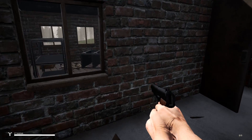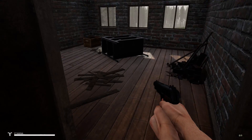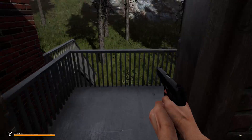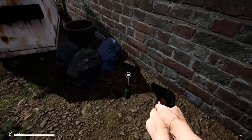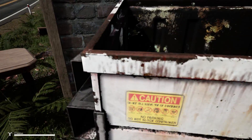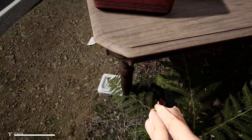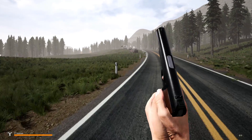Going upstairs now — doesn't look like there's any nasties up here. I remember we trashed that filing cabinet by accident. If I do something being a dummy, I'm going to say that we did it collectively — it makes me feel better. Got a tin of paint — I wish I could take the paint to paint our little barn. Nothing in this room. Got another bottle — these are going to be extremely handy for making booze. Alright, let's head back to the car and go find that bear.